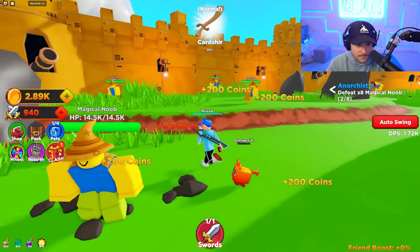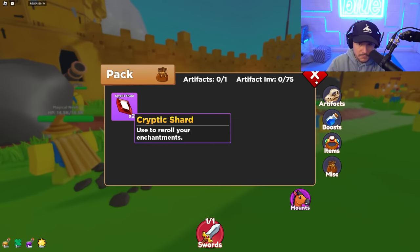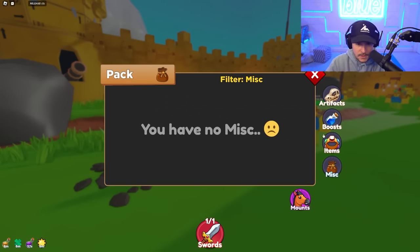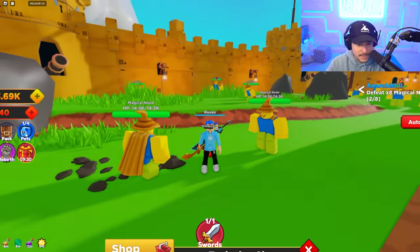We have another claimable — Cryptic Shards — and in here we re-roll enchantments, which is cool. Here's the items, here's miscellaneous, here's artifacts — I don't have any of those. You can also rebirth in this game, but that's not something we're going to do right now.